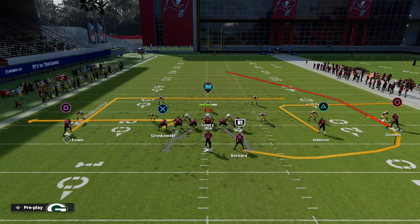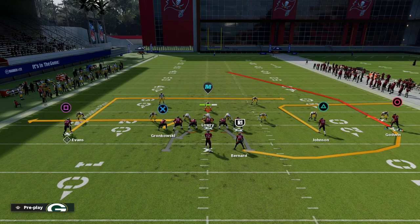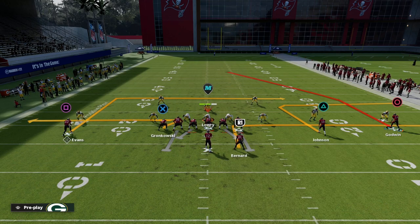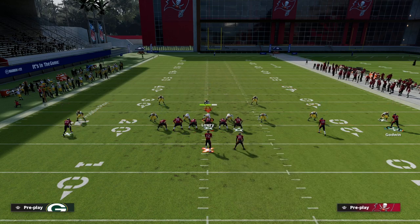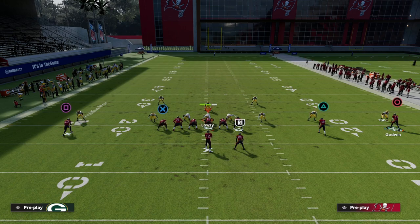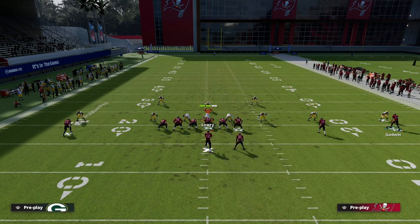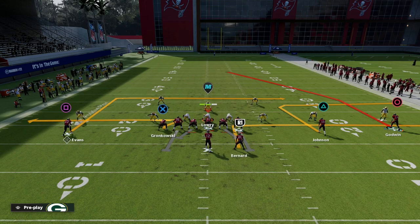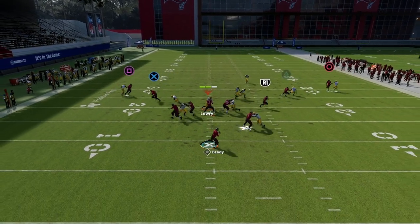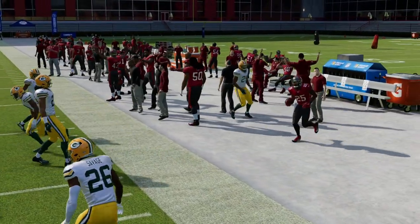With the running back, we're going to keep it fairly simple. I like to put him on a quick out route or a quick in route depending on whether you want to block your tight end or not. If you want to block your tight end, put him on an in route. If you don't want to block the tight end, you can put him on a Texas route or a simple out route. This double out approach is really good for attacking the different types of zones.